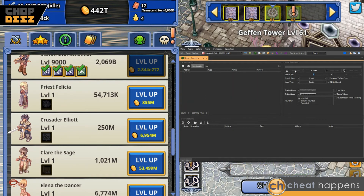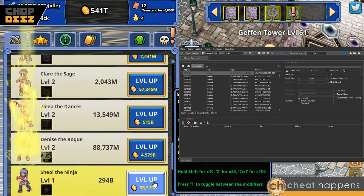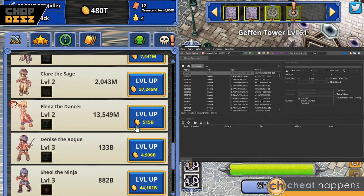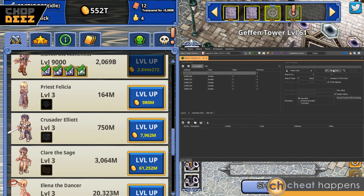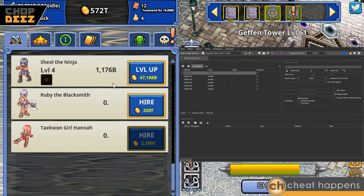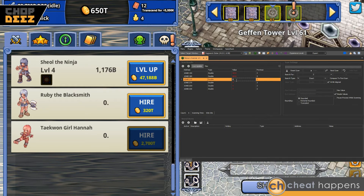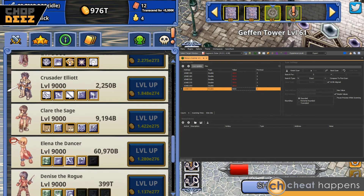We're going to do six characters, so we'll reset our scan and the starting scan will be one. Level them all up to level two, then go up to level three to weed them out a bit quicker. All the ones that go up to four are going to be our characters — that's all of them. We've changed them all to 9,000 and you can see they're all 9,000 on screen.